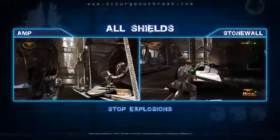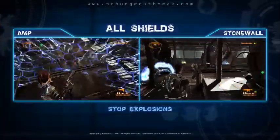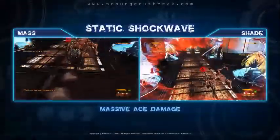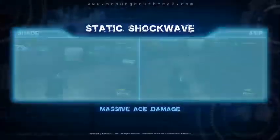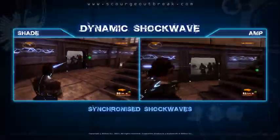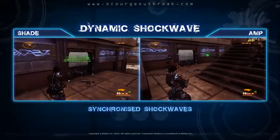A well-placed enemy grenade can spell game over, so quick use of your shield is essential for keeping everyone alive and fighting. The Static Shockwave excels at clearing the immediate area around a fallen comrade before rescuing them. Synchronized Dynamic Shockwaves are a devastating weapon against incoming groups of enemies.